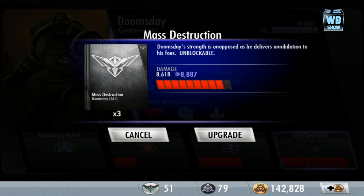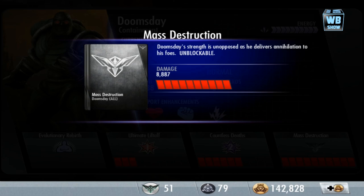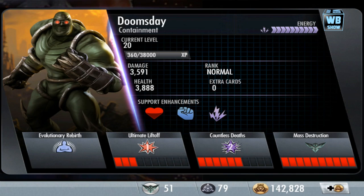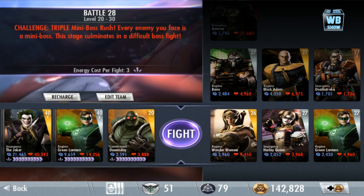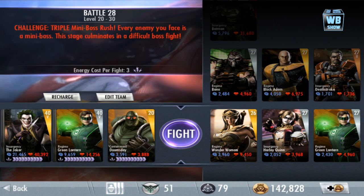We have a lot of upgrades here, which is great — we upgraded the entire thing. That is pretty much it for the card. His damage is about 3,591 and his health is 3,888. He has been unlocked. You can buy it in the shop right now, though I don't quite remember the exact price. Moving on, we're going to go into battle.